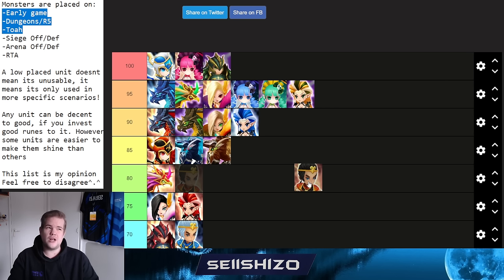Mao Wang gets an 80. He's a strong RTA unit and good in siege offense — notably he cannot be stunned against certain units. He has a defense lead useful early if you lack fire Panda, and is decent in Rift Dungeons. Not great for arena offense or defense. Build on Vio Nemesis, Vio Revenge, or Vio Destroy with high crit rate — his passive gives attack and speed so you can stack other stats.